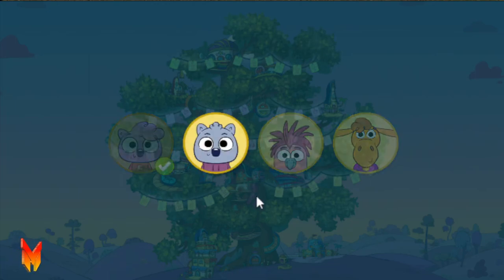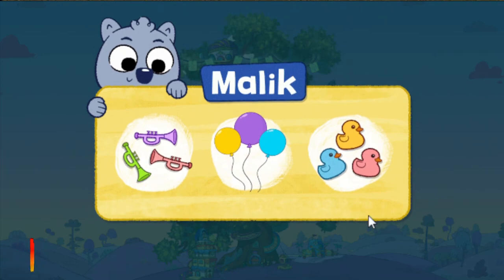My brother Malik! Here are some of his favorite things: trumpets, balloons, rubber ducks! What should we use to decorate the treehouse hood? Balloons!